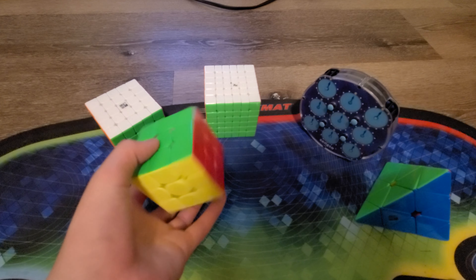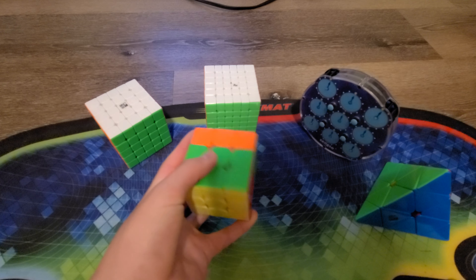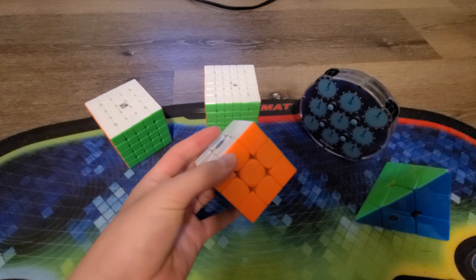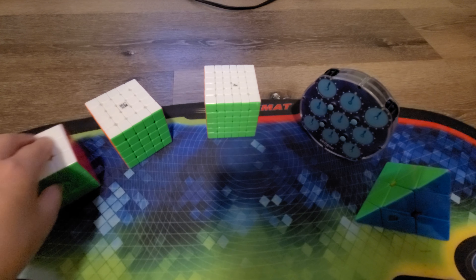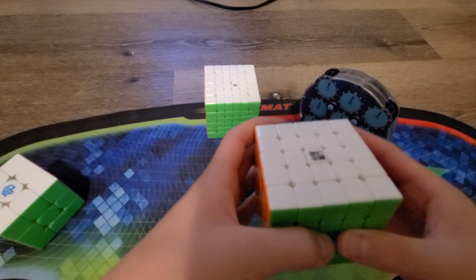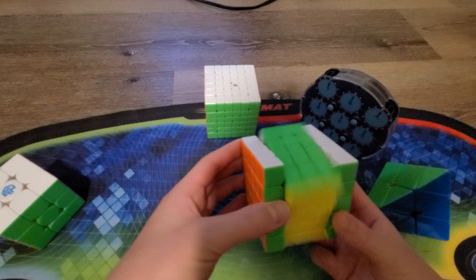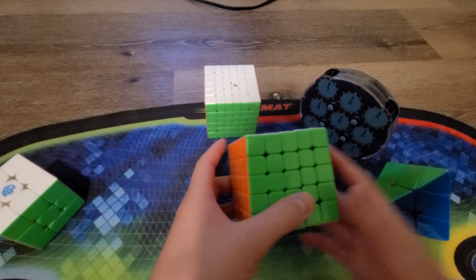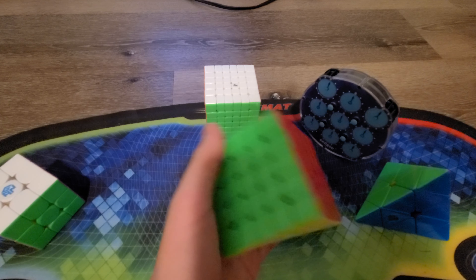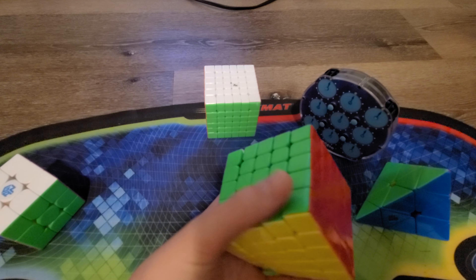It's going to be a little bit difficult, because I average just a little over that. For 5x5, there's no 4x4. My goal is to make the cutoff of 2:30. My main is the YJ Yushuang 5x5. It's a really great cube — it brought my average to sub-4 dramatically. And yeah, that's my goal.